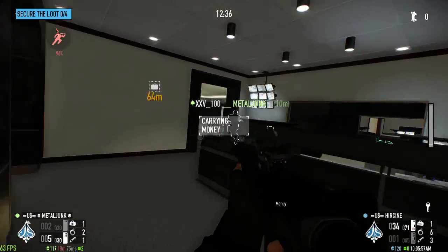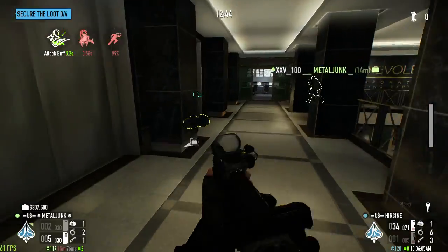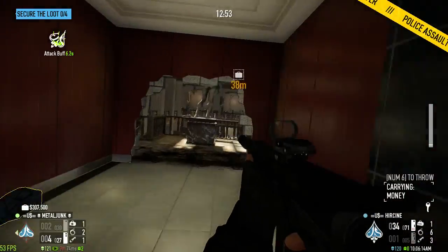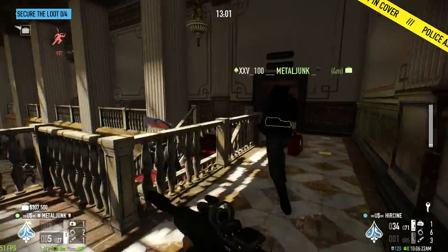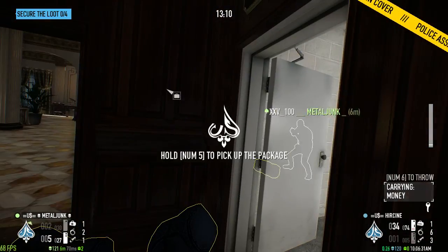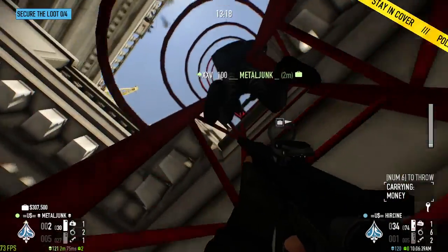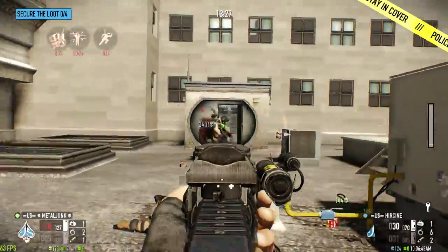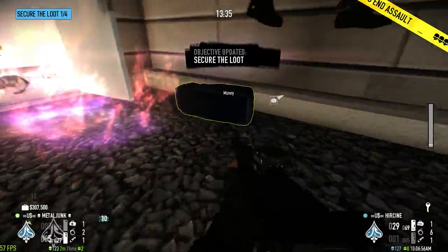We're going to go upstairs where the hole is — it's always easier. Just four bags, hands in the pockets. We're pretty safe right now. One thing you're very good at is taking care of snipers — do it for your team as soon as you can, and for your own sake too, because snipers tend to hurt. But this build is really good at taking them out.